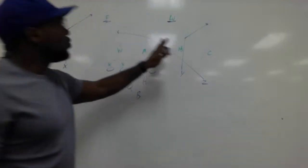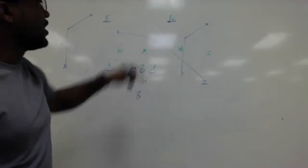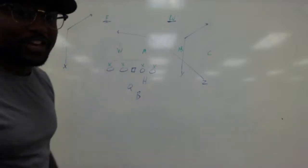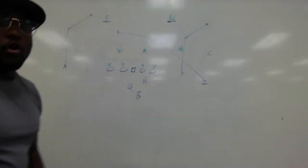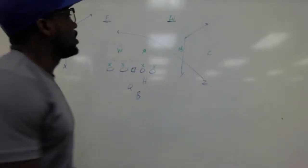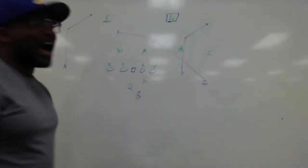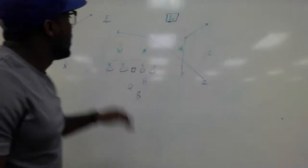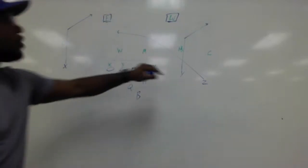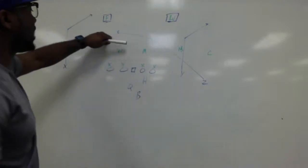The reason why these three routes are effective in putting these guys in a bind is because they're going to have to make a choice. With your split receiver running a 10 to 12 corner route, what we're trying to do is occupy that safety with that corner route. The backside post would occupy the other safety, and obviously you have that deep drag or deep over route coming across underneath those two safeties.